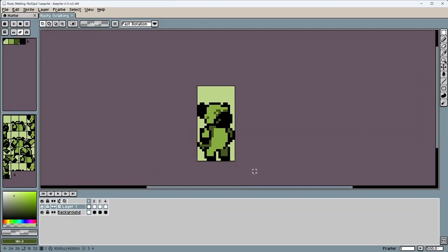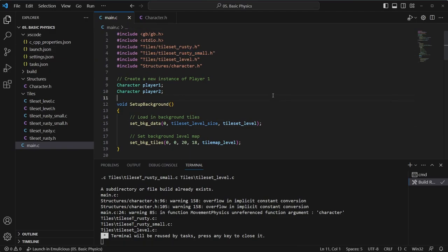So I've quickly done at least one frame — no animation yet — but this is like a smaller pug. Not as detailed, but I think it'll give much better gameplay. So that's exported and linked, just like any other tile.